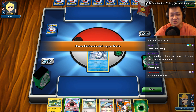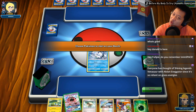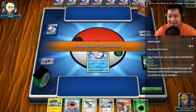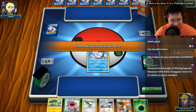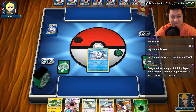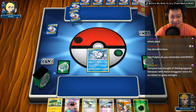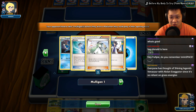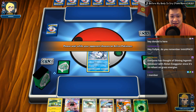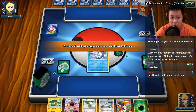Welcome to the very first Tapu Bulu Vikavolt match. It is Greninja. So Greninja shuts down my Pokemon abilities. You know, I have weakness advantage — I should definitely win this one, but we will see. She did not get a basic Pokemon to start. Oh my gosh, it is Greninja. I have weakness damage, so as long as Bulu is going, we're good.